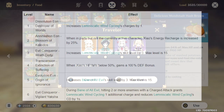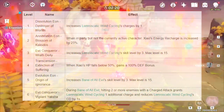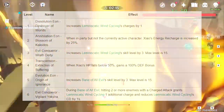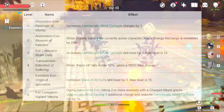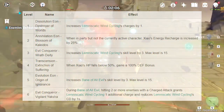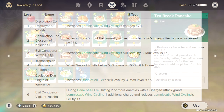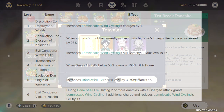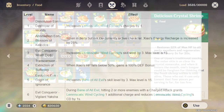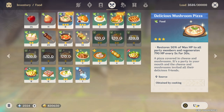His first constellation increases his elemental skill charge by one, so you'll have three charges with a duplicate. The second constellation increases Xiao's energy recharge by 25% when he's not the active character, which is pretty good. The third constellation — when his HP falls below 50% he gains a 100% defense bonus, which is incredible. The fifth is not very important, but the sixth is great: hitting two or more enemies with a charged attack creates an additional elemental skill.